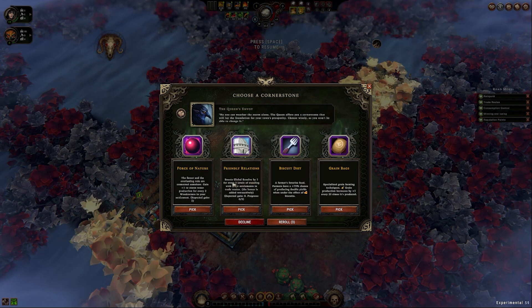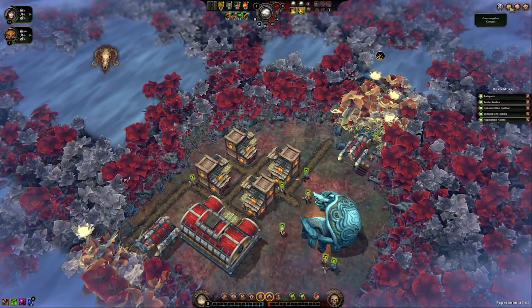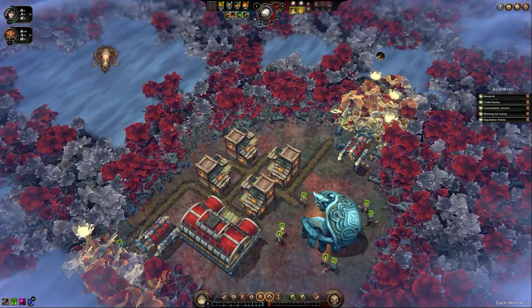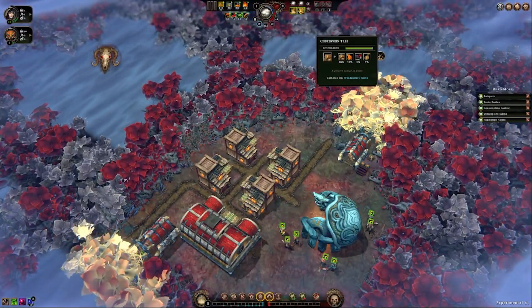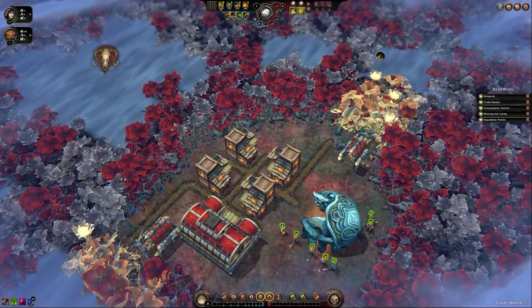Friendly Relations boosts global resolve by 1 for every 3 levels of standing without settlements and trade routes. A Farmer's Favorite Food — farmers have a plus 75% chance of producing double yields. Let's do Forests of Nature.